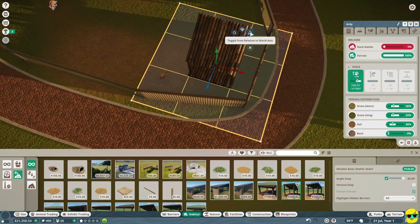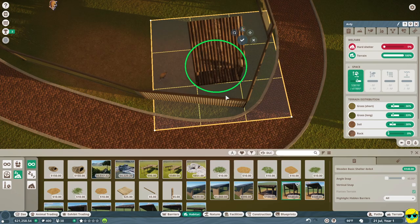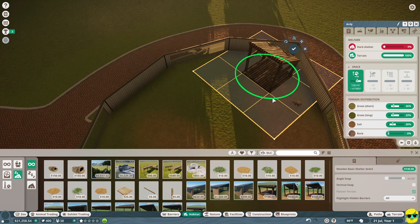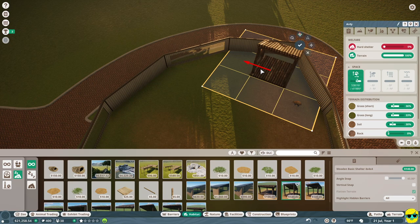If you push X again, it changes to this ring, and this ring allows you to click and drag to rotate this however you want. If you click off angle snap, now you have free power to rotate this in whatever way you want. I'm moving the camera around to get a good look at this structure. I'm going to push X again and grab the blue and slide this back a little bit more toward the wall and use the red to put it there. Once I'm happy with where this goes, I just click the check mark to build it. This only costs $140.